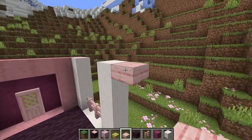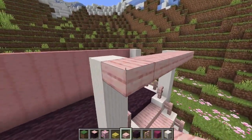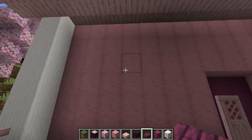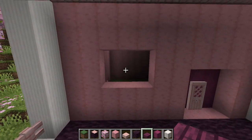For the roof I first started with cherry wood slabs for the porch, which is why I ended up changing the stairs to quartz — there was just way too much pink. However, after seeing the entire roof with the cherry wood slabs, I wanted a little more contrast and so added in a border of crimson wood slabs.